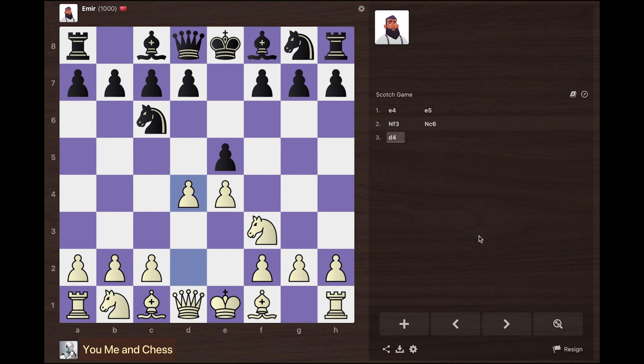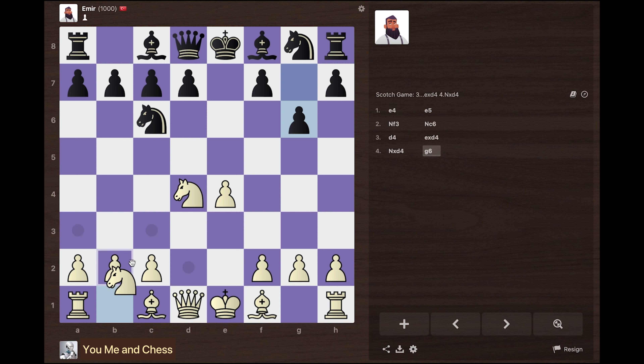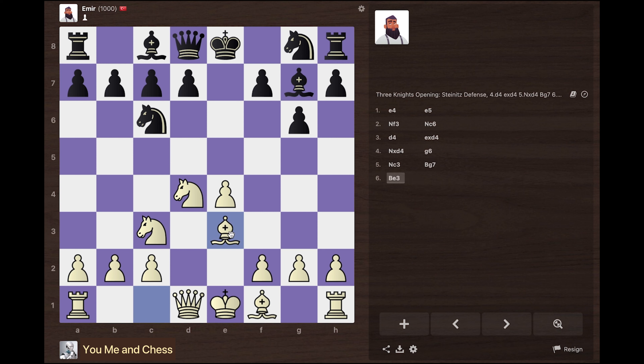He takes my pawn and I take back with my knight. He decides to fianchetto his bishop, which is a good move. I'm going to develop my other knight. He fianchettos his bishop, and now I'm going to develop my dark-squared bishop as well. He plays d6, opening up the lines for his light-squared bishop.